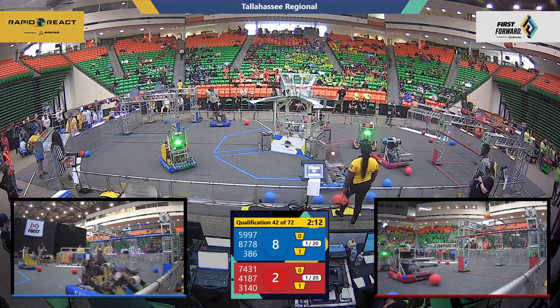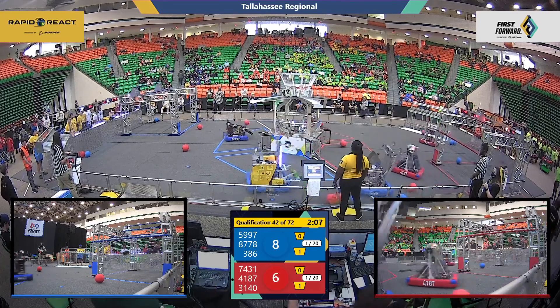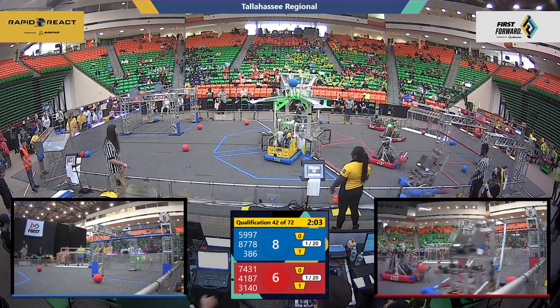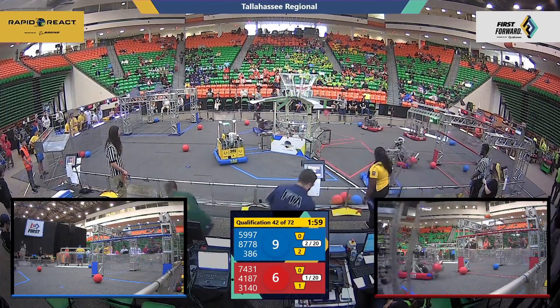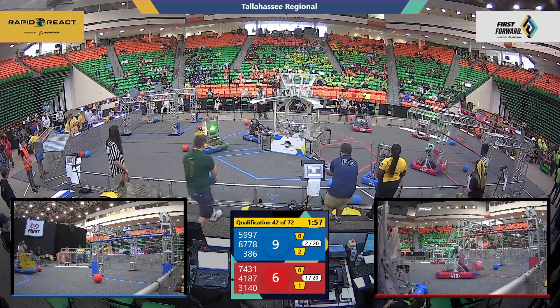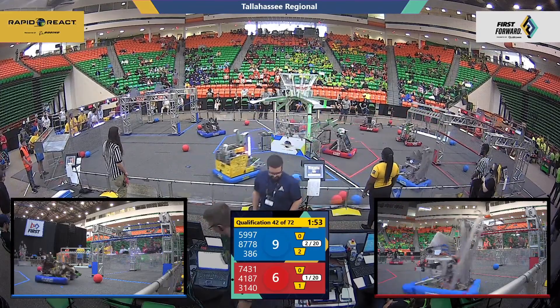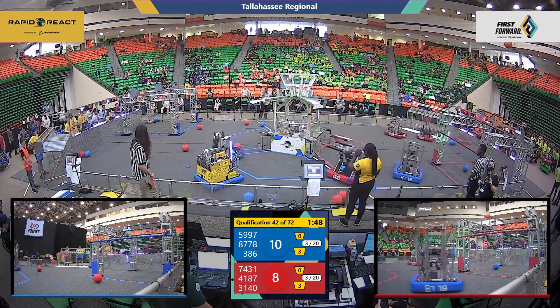Our students at the controls now — 87-78 looking for blue cargo, looking to ferry it towards their partners. 386 Voltage up at the fender with two blue cargo, bouncing both out of the field, out of play. 41-87, the Robo Rams in red leaning up towards that lower hub and firing in for some additional cargo points. It's one point per cargo in the lower hub.